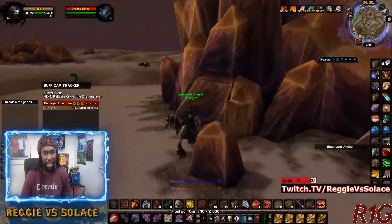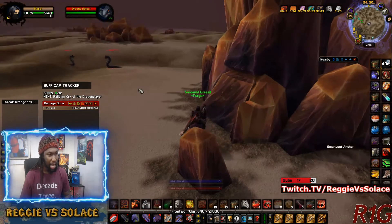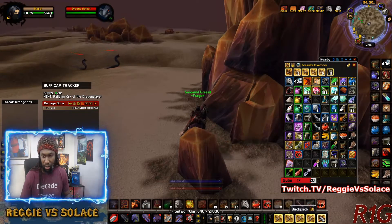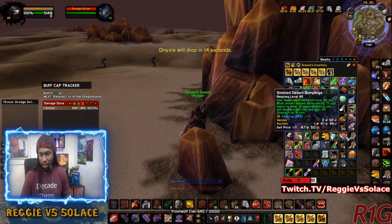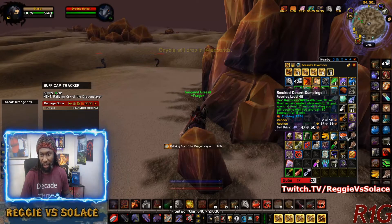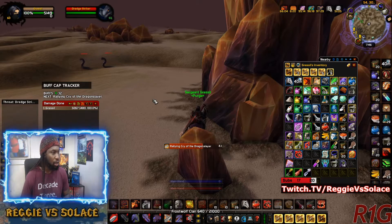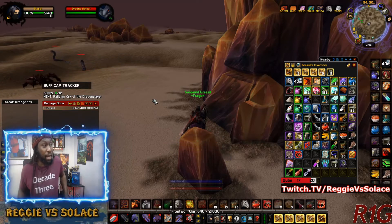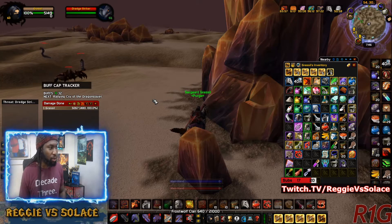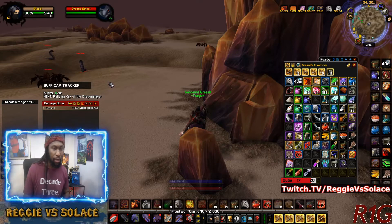Right now I have my second warrior, Grussell, and what we're farming is the smoked desert dumplings. What these do is provide you with 20 strength for 15 minutes, and it is an upgrade over the Argent Dawn commission food which gives you 10 strength for 10 minutes. So this one is double the strength and also 5 minutes longer on the uptime.